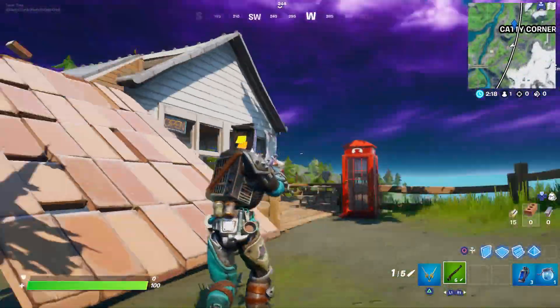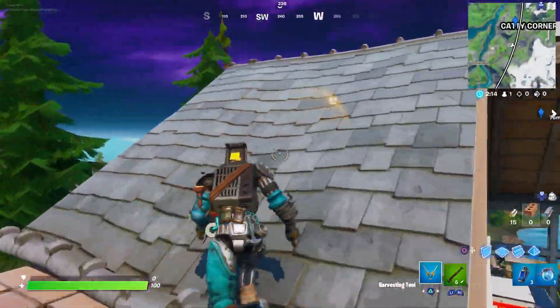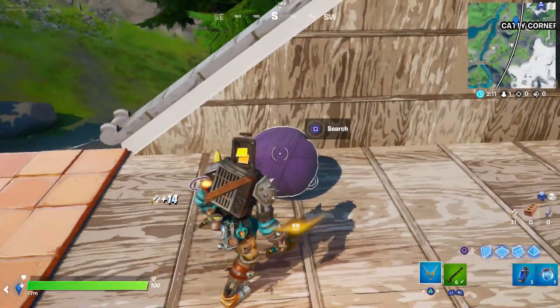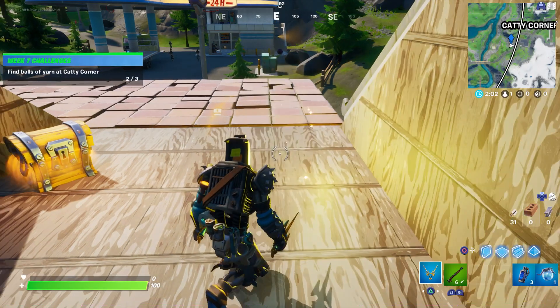From the first spot, come over to this white house and break through the roof near this chest. You've got ball of yarn number two right here. From the first location, just come south-southwest and it's right there. Search that one.